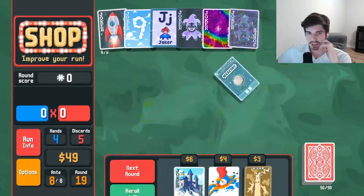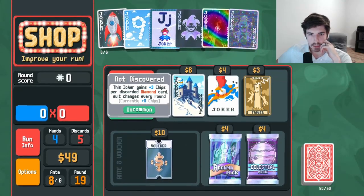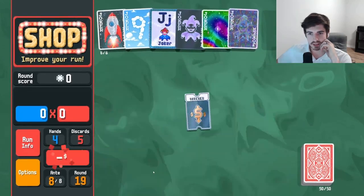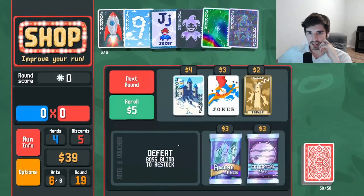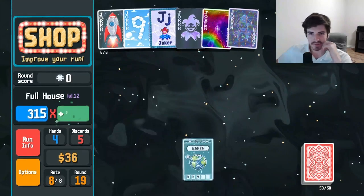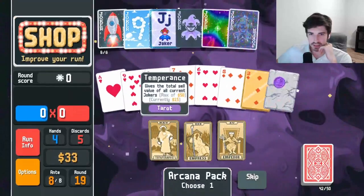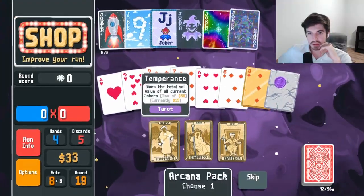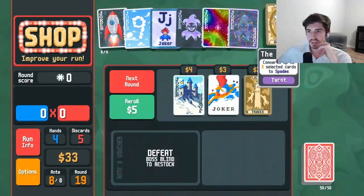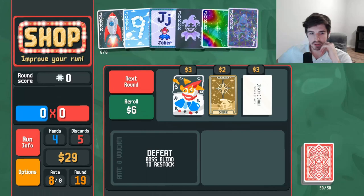Achievement for reaching ante 8 — love it. Three chips per discarded diamond — it's so hard when the suits change every round. You can't just build a full deck of diamonds and go off — that's like the appeal of it. Let's grab an arcana here. Temperance, or we could emperor. Let's grab an emperor. Sell this guy. Roll — not looking for diamonds. Roll one more.